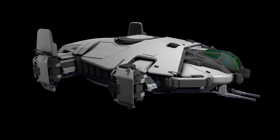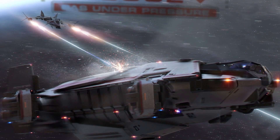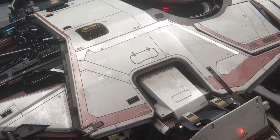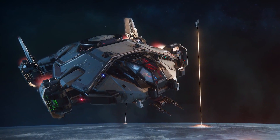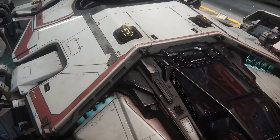The Terrapin borrows a lot from its name — it's essentially like a turtle. It has a hunkered-down mode where it extends its armor plating and sacrifices some mobility to amp up survivability, like a turtle going into its shell. Especially if you've just shown up on a planet and you're being attacked by who knows what, that extra time lets you step back and think while your armor takes the beating.